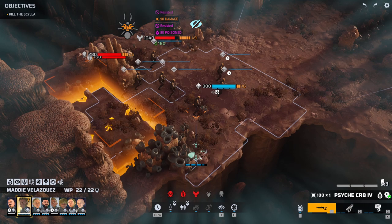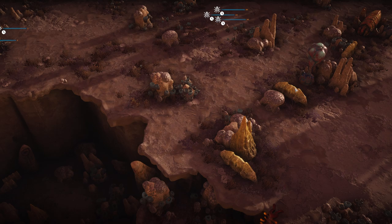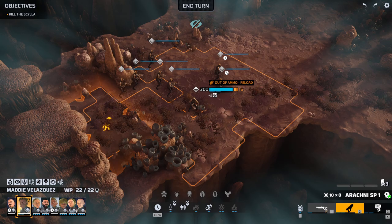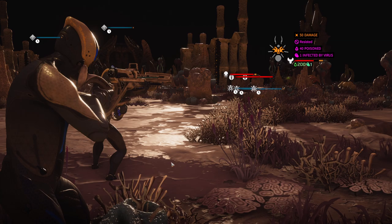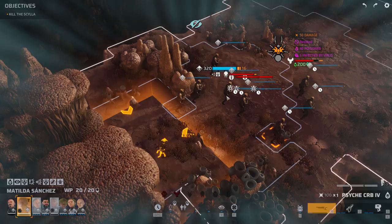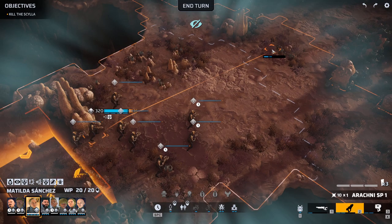I'm actually surprised the crossbows are getting to the Scylla, but I'm not going to complain. I'll send some of you over here to cover this flank. Take your shots at the Scylla — wow, 200 poison damage. I hope you have a lot of health, Scylla. Well, actually, I don't. Alright, send some more spider mines, this time straight ahead.